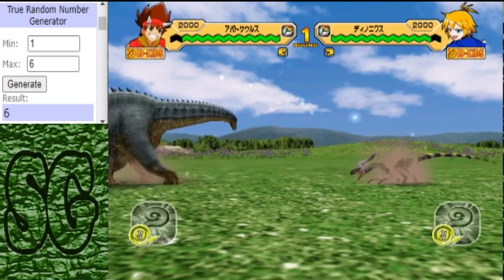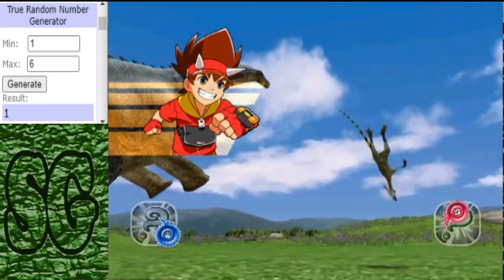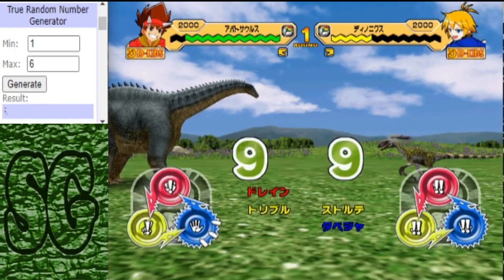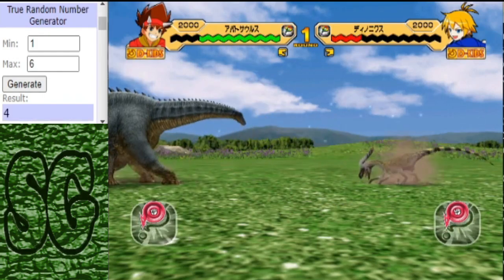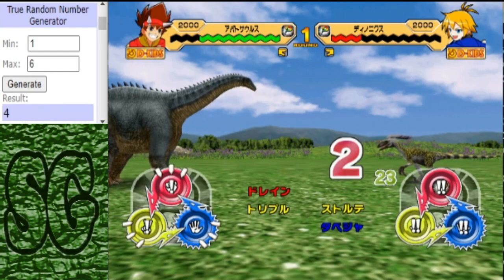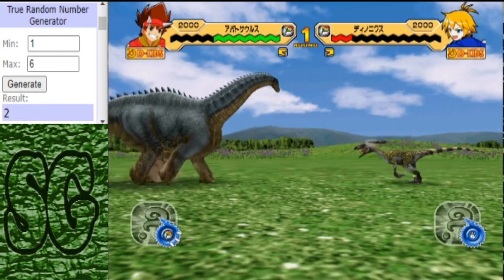We have a tie. A crit hit from the Apatosaurus — look at that damage. Apatosaurus has really high damage, and that's not good for the Deinonychus. The Dynamic Galaxy might help it out, if it gets it off. Arc Discharge has been triggered.